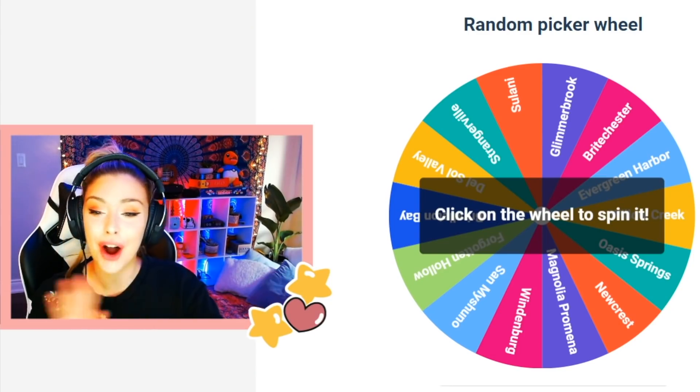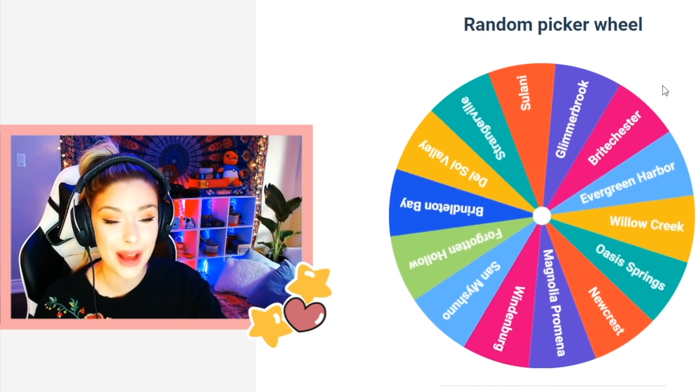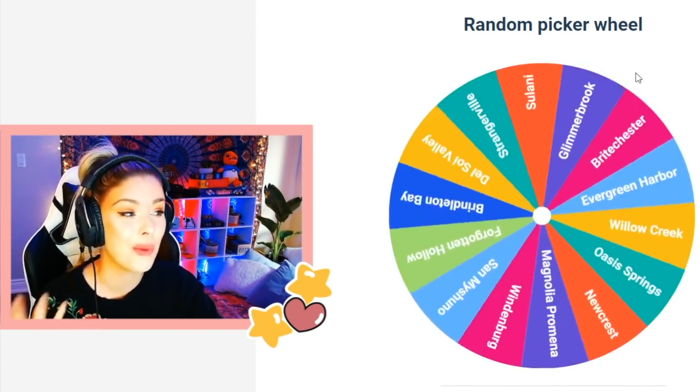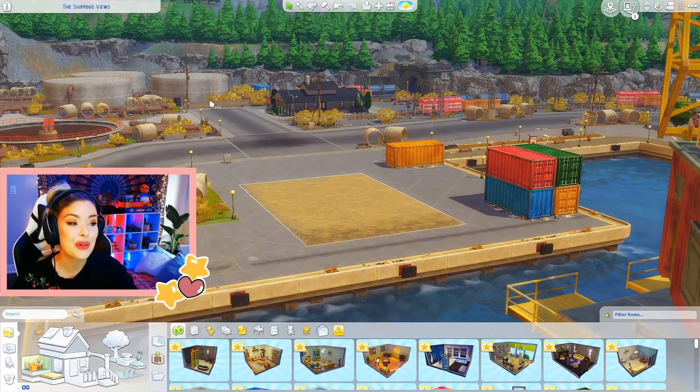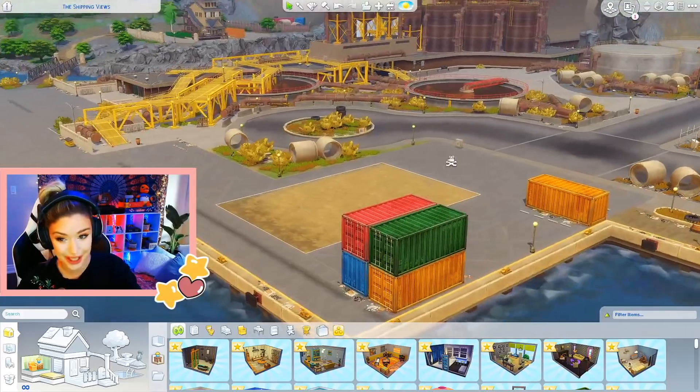So I have a random wheel here of all of the worlds in the Sims 4. I'm going to go ahead and spin it right off the bat to see where we're going to be building — Evergreen Harbor. So we're going to build here in the Eco Lifestyles Evergreen Harbor today.